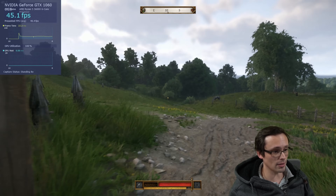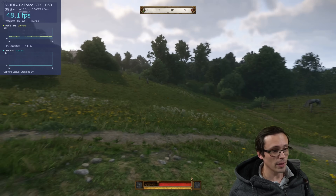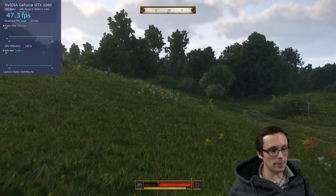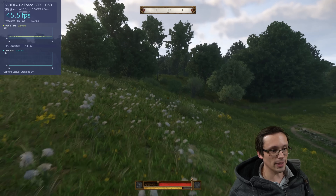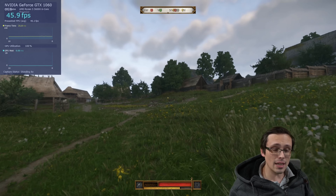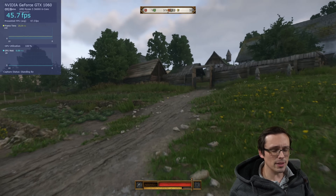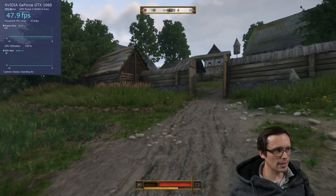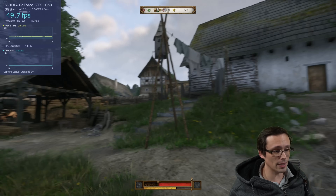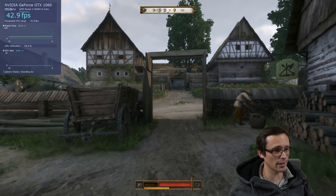Let's go ahead and pop out and see what happens. We're definitely down into the mid-40s now, so there is a big performance cost to going up to medium. But you can see as I go through this field, there is still pop-in, but it's way further from the camera, especially as the grass is drawing in. This is a very slow-paced game for the most part, so playing in the mid-40s I don't think is a disaster, but it was really nice to be able to get 60 FPS at low settings — and that's without any resolution scaling.